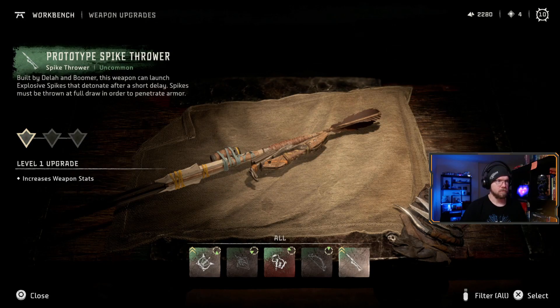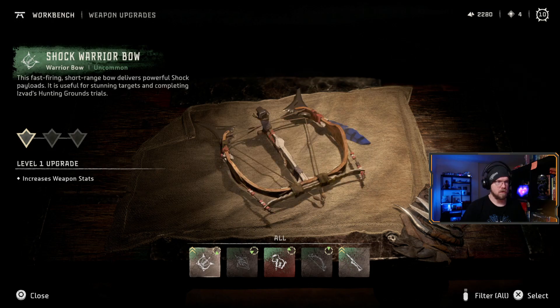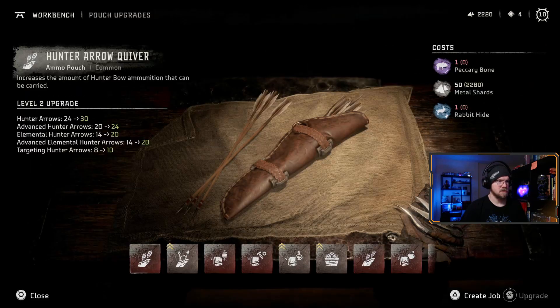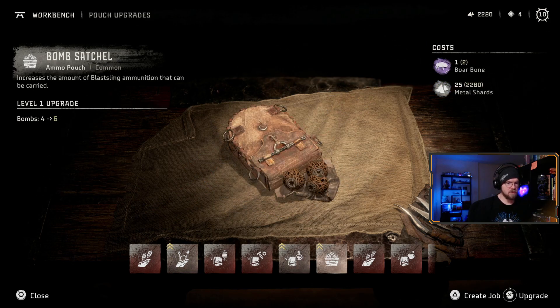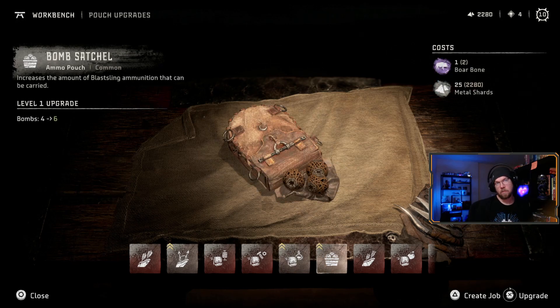Oh, the prototype spike thrower. Let's go back real quick and see what our pouches are. Our hunter arrow quiver - currently that was 24 to upgrade. Our tripwire pouch, four to six. Potion pouch. And bomb satchel - satchel is another great word.